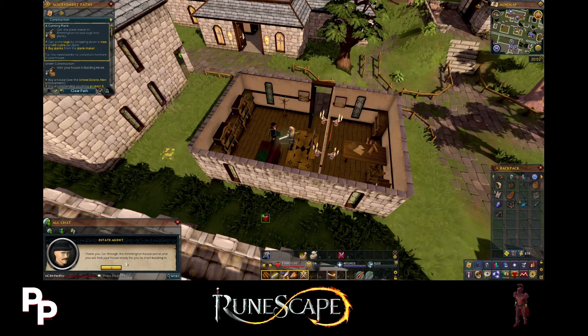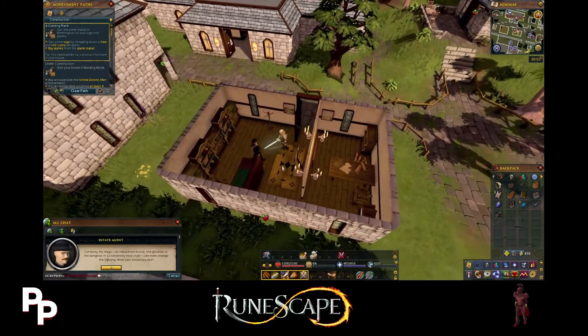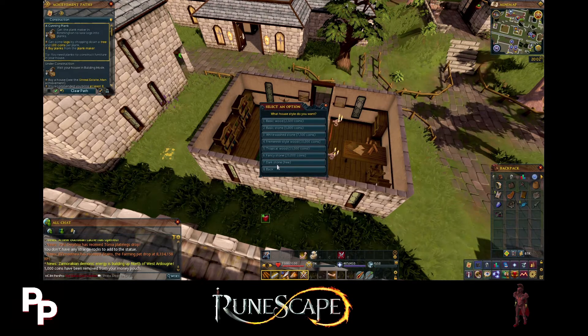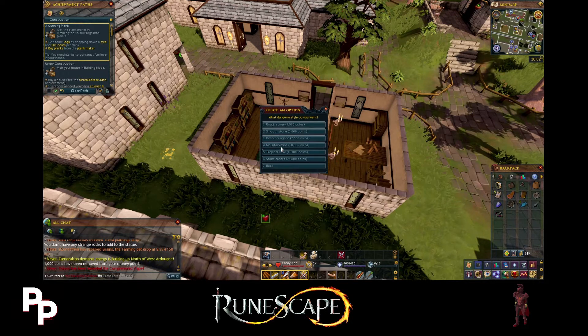Go through the Rimmington house portal and you'll find your house ready for you to start building in. You can actually redecorate your house - the grounds or the dungeon in a completely new style, and even change the lighting. For the house itself there's basic stone, dark stone, fancy stone, tropical wood, Fremennik style wood, white wash stone. For grounds there's rough grass, desert, barren earth, moon grass, or tundra. And for dungeons: rough stone, smooth stone, desert dungeon, mountain mine, tropical cave, and stone blocks.